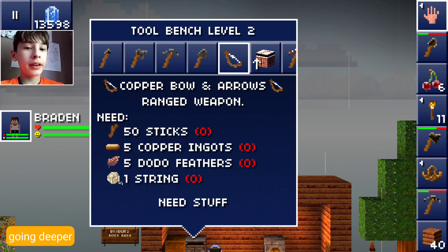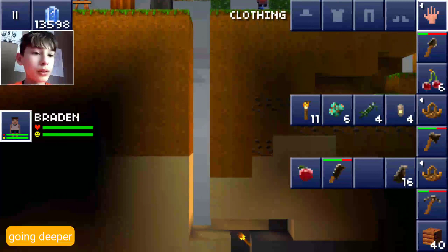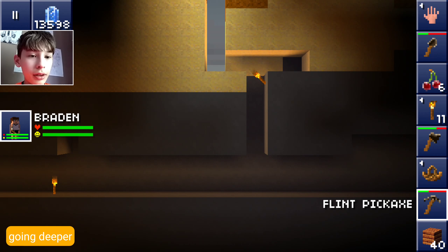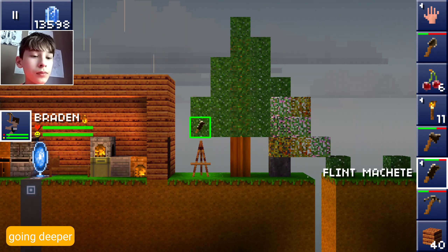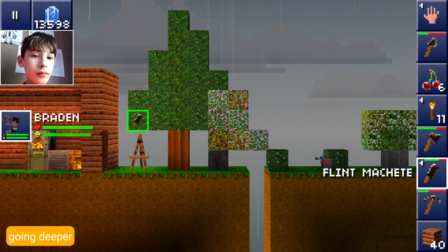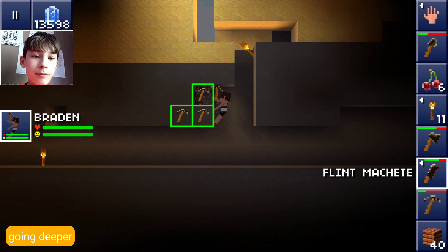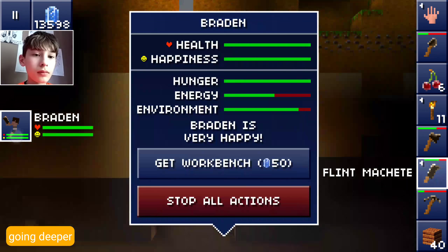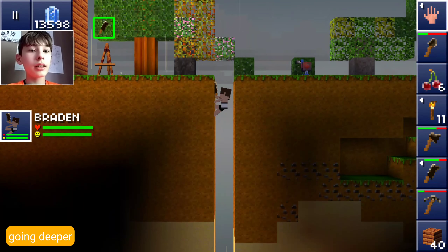For the copper bow I need five copper and fifty sticks for some reason. It's going to be cool to get later on - I haven't actually made a normal bow in this game yet. First we're going to go down there. Let's grab a few stones to make that pickaxe. We need sticks too. Then we're going to make that pickaxe and probably go to bed for the night and continue our mining expedition.